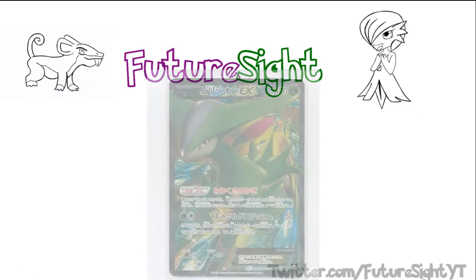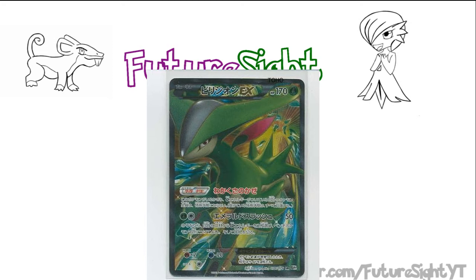Next we have Virizion EX — a Grass type with 170 hit points and the ability Verdant Wind, which prevents Pokemon with Grass energy attached from being affected by status conditions, and in fact removes pre-existing statuses if Virizion comes into play or the energy is attached after the status is afflicted. Virizion EX also has the attack Emerald Slash — I pray this doesn't get renamed, it sounds awesome — which deals 50 damage for a Grass and Colorless, and allows you to attach two Grass energy from your deck to your bench Pokemon. Even though Genesect won't be able to attack any faster due to Virizion needing two attachments to get going, Virizion can be used to set up multiple Genesects in the space of a few turns.